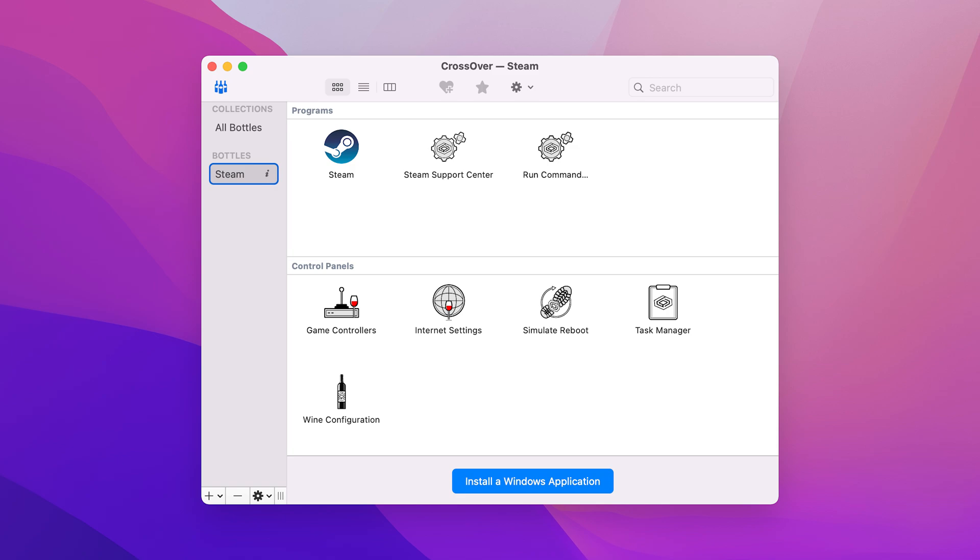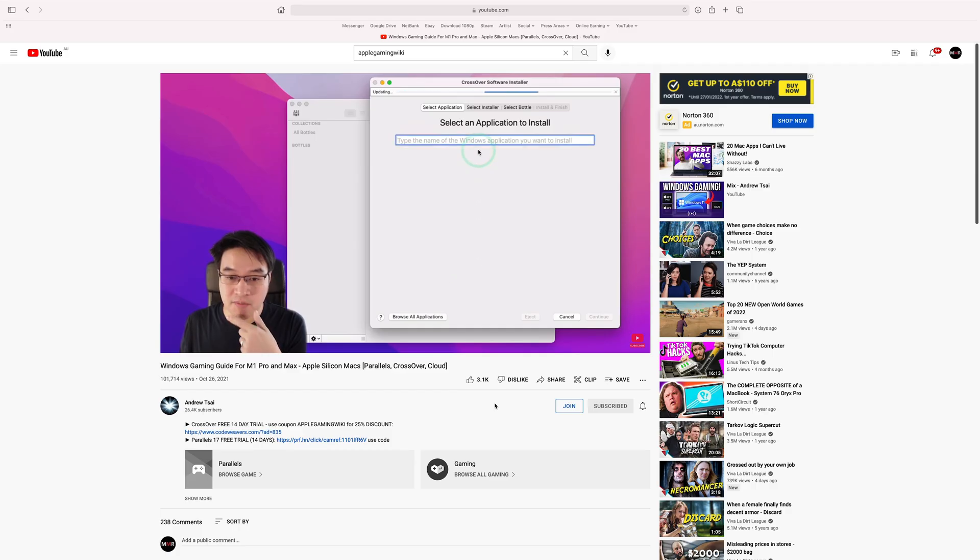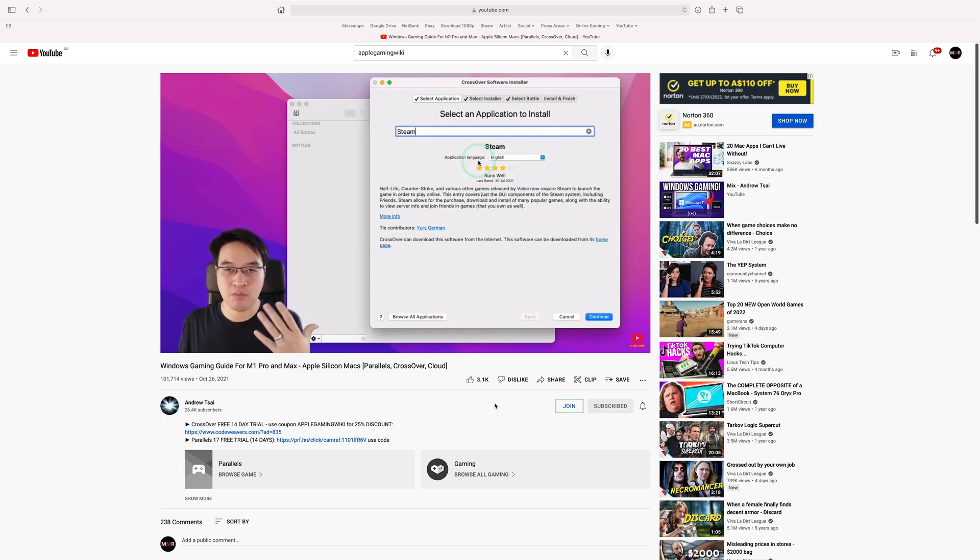I can't confirm if other platforms such as the Epic Games Store, Origin, GOG, and so on will work. Follow a video tutorial in the description on how to install Steam games on Crossover.